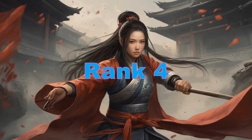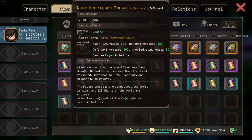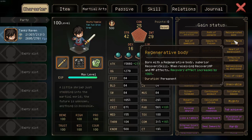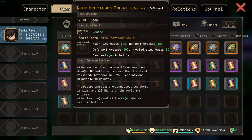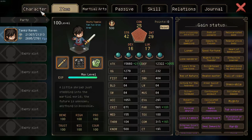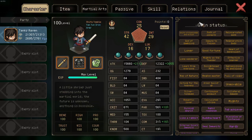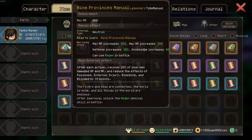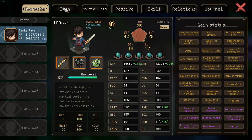At rank 4 we have the 9 Provinces Manual. After each action you will recover 20% of your lost HP and MP. With the Regenerative Body trade this is doubled to 40%. As such, if you recover 40% of your health and MP after each action, you will not die if the enemy cannot one-shot you. Furthermore, with additional actions — such as from God of Gambling, which gives you a 100% chance to act again, causing you to get 2 actions per turn — the 9 Provinces Manual will trigger twice, giving you a 64% lost HP heal. In slightly tankier builds it will make you nigh invincible.